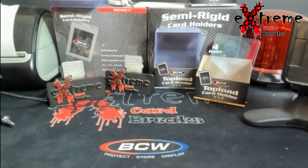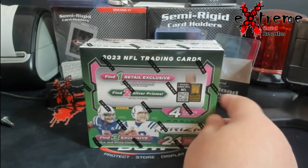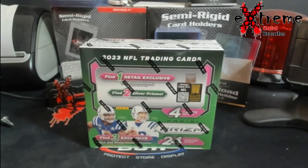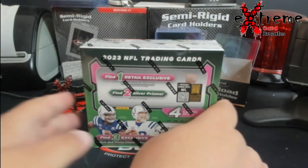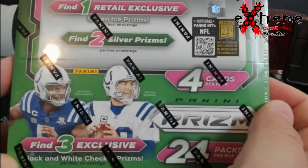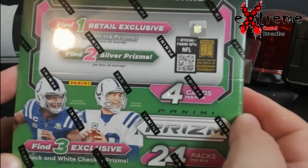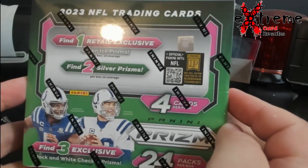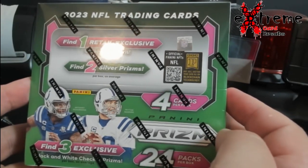Guys, we got product open! I actually won this — it's a 2023 Prism retail box. You get one retail exclusive which is a green ice prism, two silvers, and three black and white checkerboard prisms. Really no real damage to this since I pretty much won this, so we'll see what happens here.